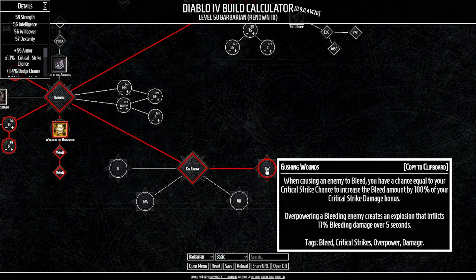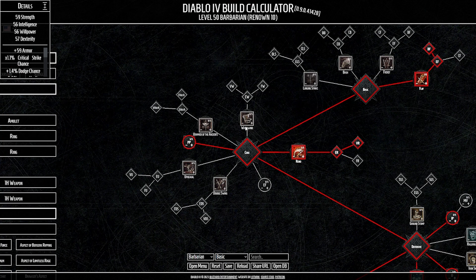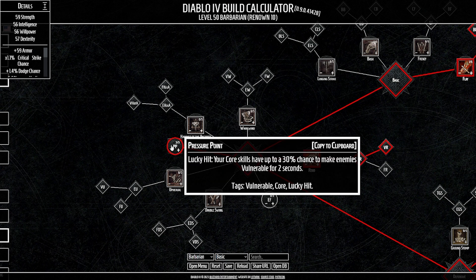Our keystone of choice is Gushing Wounds. When causing an enemy to bleed, you have a chance equal to your crit strike chance to increase the bleed amount by 100% of your crit damage bonus — really nice for stacking up big DoTs. An added bonus: if we overpower on a bleeding enemy, it creates an explosion that inflicts 11% bleed damage over five seconds to all surrounding enemies.